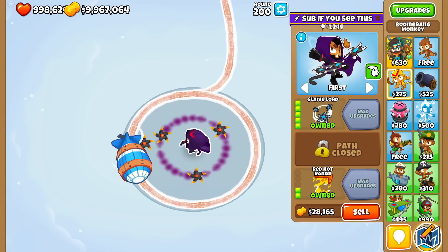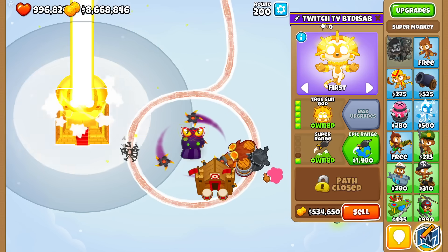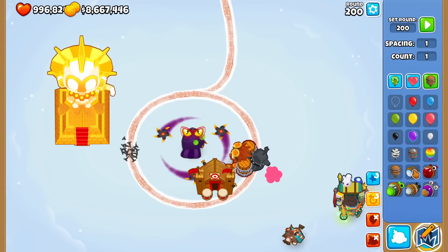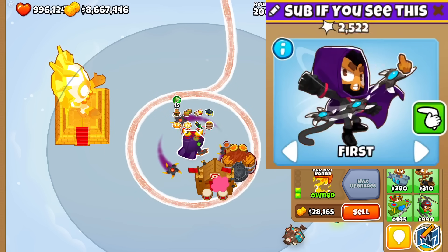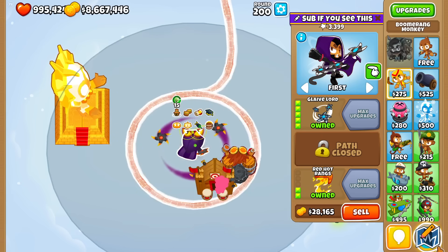Let me just test the MOAB again. Looking at the DPS tick, there are still some spots in the track where the orbitals aren't touching MOABs and DDTs — that's a little bit of a problem. Fun fact: while testing the perfect map for the Glaive Lord, I came upon a discovery. You're probably wondering why I don't give it range buffs. The base range of the glaive is absolutely massive, but I'm now 99.99% sure that getting range buffs on the boomerang does not increase the range of the orbitals. There is no way to increase it, which is unfortunately going to limit a lot of the Glaive Lord's power.